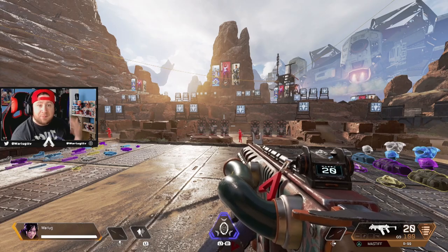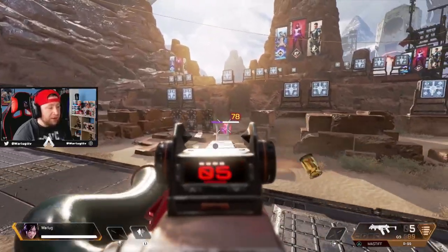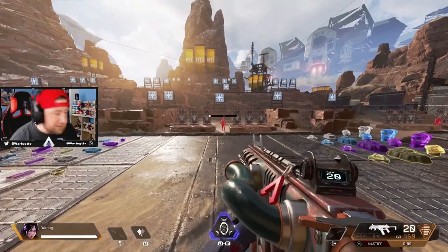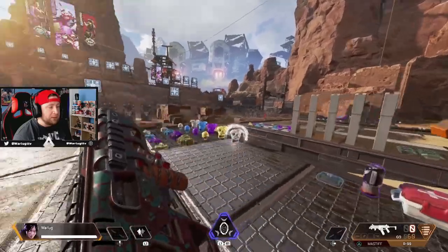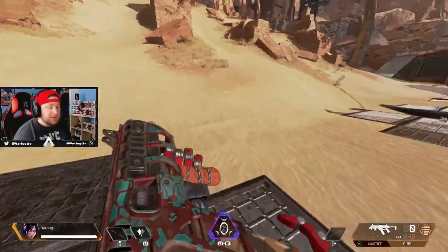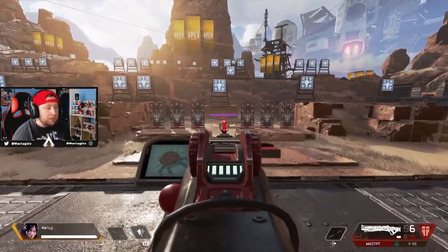I don't use the Mastiff as much as I'd like — I'm more of a mid-range to short-range R99 kind of guy. But the R99 can beam from a pretty good distance, and the Mastiff has just taken on the new Peacekeeper role. Whether people want to admit it or not, the Mastiff is one of the most powerful guns in the game and it's going to continue to be until they swap it back out for the PK.